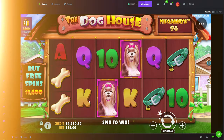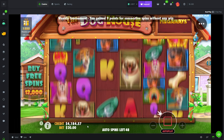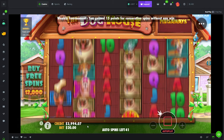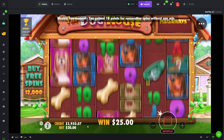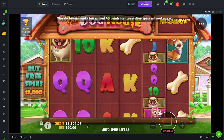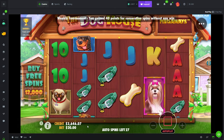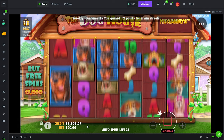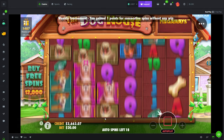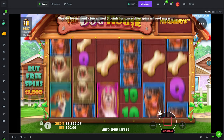For Doghouse Mega we're going to go on $20 bet and give it a full 50 spins. This could be a really good time between the base game and if we bonus — a 200x win and we're looking pretty good. We've got three slots rolling: Mystery Museum on $12.50, Rise of Merlin on $12, and this one on $20. Not doing much in the base game, I'll be honest.